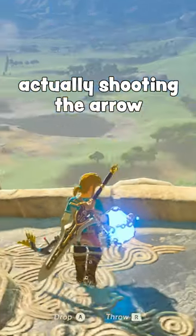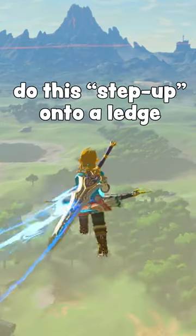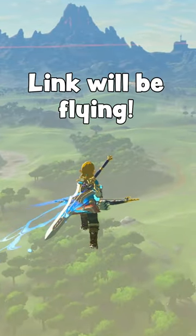The last step is to press ZR to briefly aim the bow, then B to cancel Link actually shooting the arrow. To start flying, you need to hold B then make Link do the step up onto a ledge. The edges of towers will work really well for this. After that, Link will be flying.